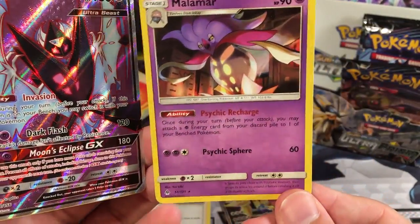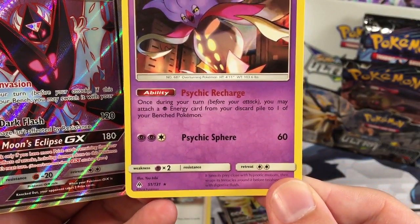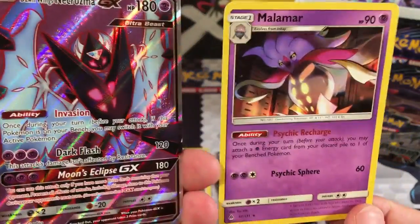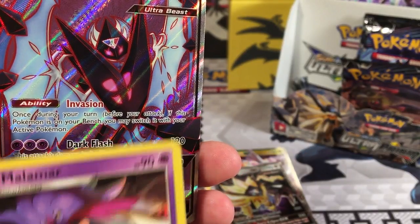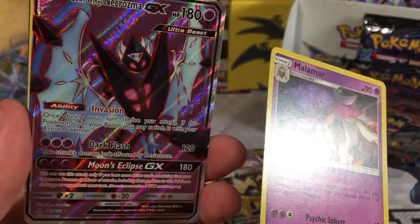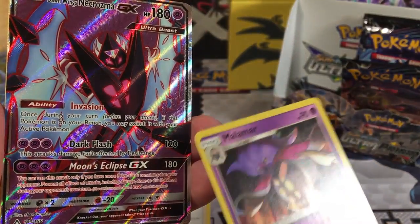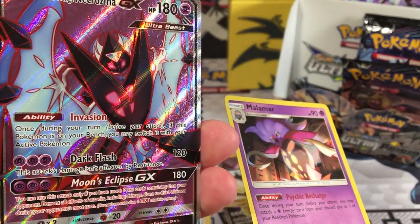Malamar is in the new set. Number 51 out of 131. Once during your turn before you attack, you may attach a Psychic Energy card from your discard pile to one of your benched Pokemon - Psychic Recharge. And he can be on the bench, and then once during your turn before you attack, if this Pokemon is on your bench you may switch it with one of your active Pokemon. So that is pretty great. You can attack the energies with Malamar and then move him right up to attack. And a lot of Pokemon right now are weak to Psychic, so he's hitting for weakness on a lot of guys. And it's not affected by resistance.